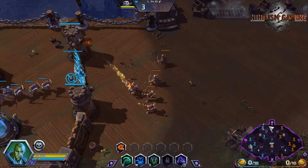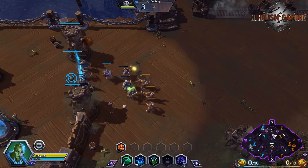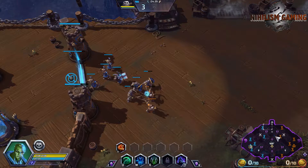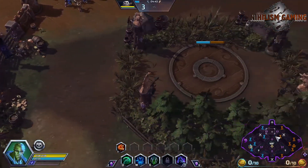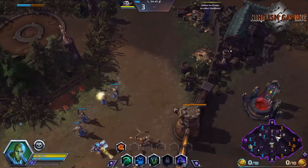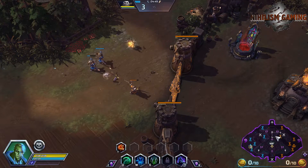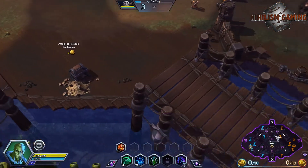Remember that since Blackheart's Bay is extremely snowbally, it's important that in your first major teamfight you try your absolute best to win it, and if it starts to look hairy, just get out. If you are in the lead, it's significantly easier and safer to play Blackheart's Bay by doing outside-in map pressure than to do the risky pick strategies you have to resort to when you're behind.